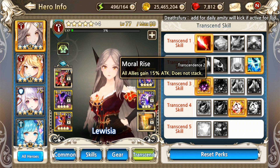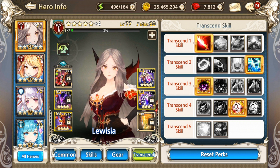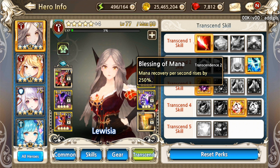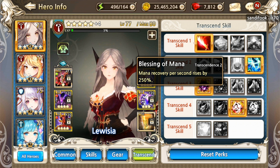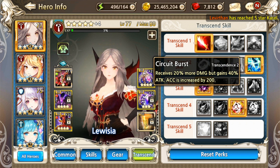I could go for Moralize, but on my World Boss runs, Maria is the one who has Moralize. Plus, she doesn't need pressing of mana. Her skill costs are 1 orb of mana for skill 1, 2 orbs for skill 2 and skill 3. She's already wearing the Black Dragon set on a full MP, 1 MP attack route. That's why I believe Circuit Burst is the way to go for her.